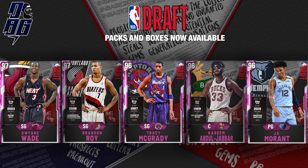Next up we've got the pink diamonds of the set. Starting off on the very right with Ja Morant — 96 overall pink diamond, second pick in the 2019 draft. Next up, of course, Kareem Abdul-Jabbar. We already do have his spotlight card and I believe a Galaxy Opal, but I don't think we have a pink diamond, which is something I would want. So that's one that I definitely would want to pick up — first pick in the 1969 draft.